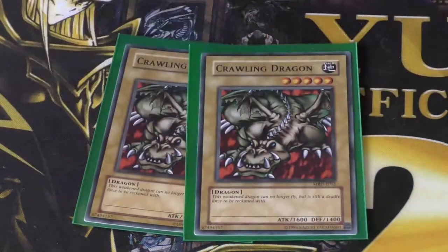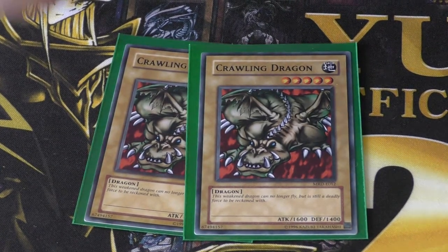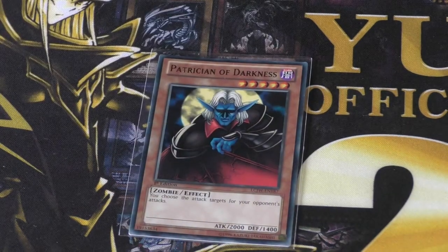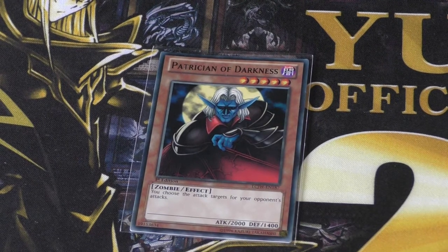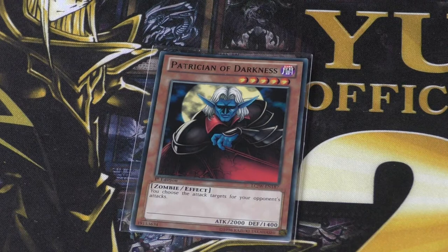Next up, we run two Crawling Dragon — 1600 attack, 1400 defense. I've given Bones a bit more firepower in his deck. This card fits into the theme of zombies pretty well. Partitioning of Darkness: 2000 attack, 1400 defense.